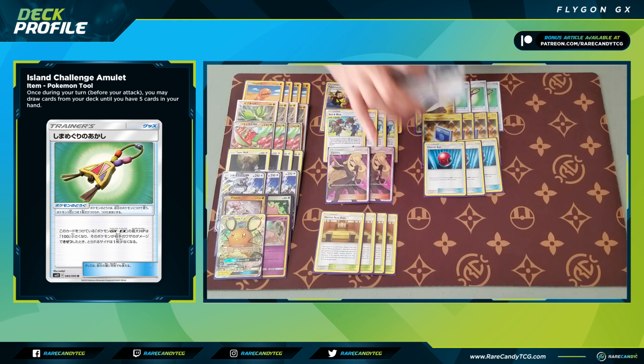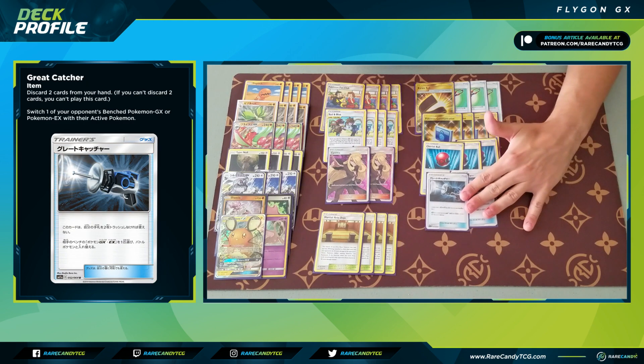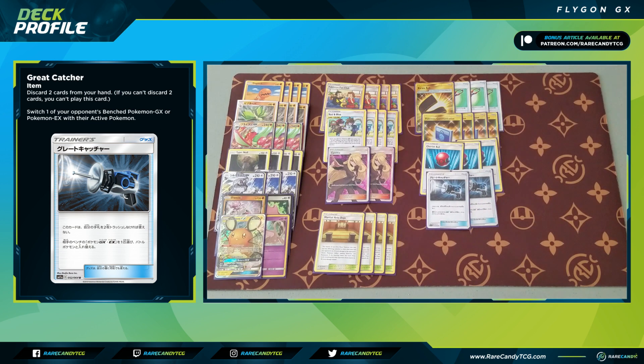Next up, two copies of Great Catcher — one of the best new cards from Cosmic Eclipse. We discard two cards from hand and switch our opponent's active with one of their benched Pokemon GX or EX. This is great not only for reducing hand size for Silvally GX but also because Flygon is at its best attacking into tag teams. If our opponent tries to force a seven or eight prize game we can get around that and make sure we don't have to attack into one-prize Pokemon. Finally, one copy of Reset Stamp to round out our trainers. This deck is a bit slower at taking prizes — it really comes alive when your opponent gets down to about three prizes — and Reset Stamp lets you disrupt your opponent in the late game while you mount your big comeback strategy.